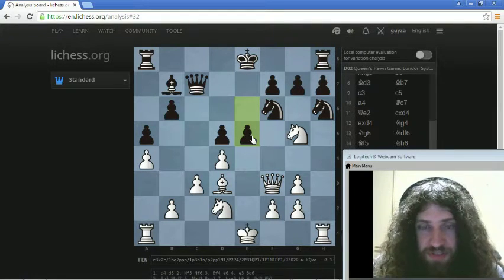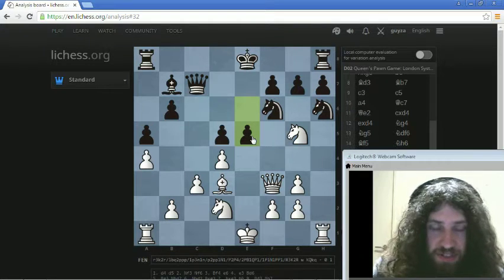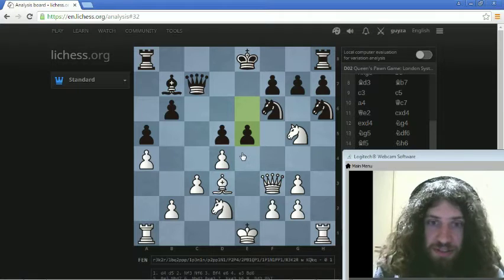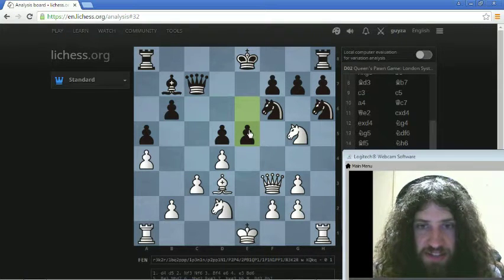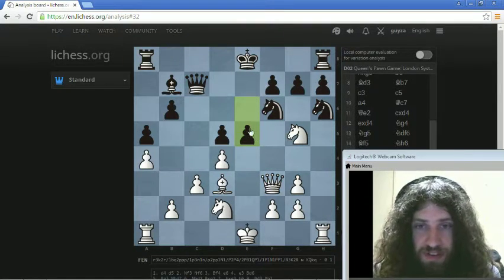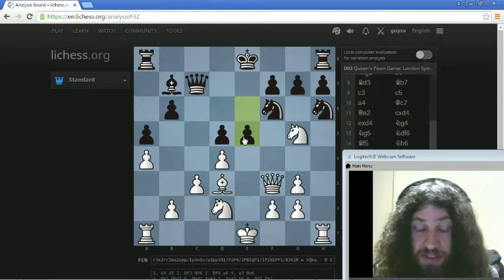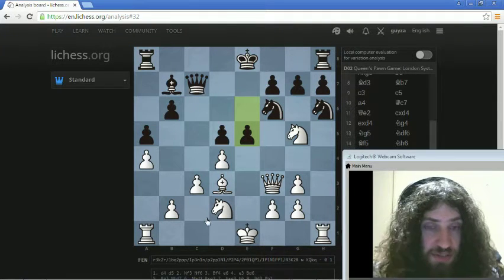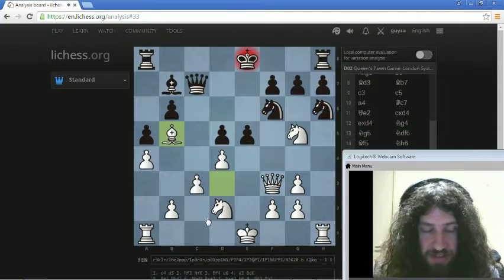He thought for ages on this move because it's a really big deal. If he takes I take with check and I'm going to win his knight next move, so he can't take. I'm threatening to bring my pawn in and fork his pieces. If he gets to e5 I've got a clamp on his position, or I can open the C file. So he played the check, which is logical.